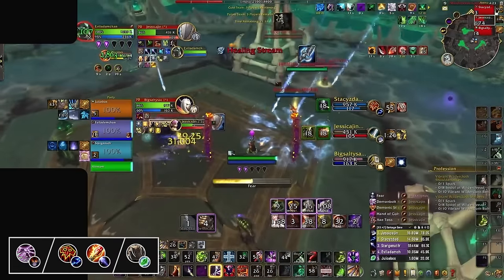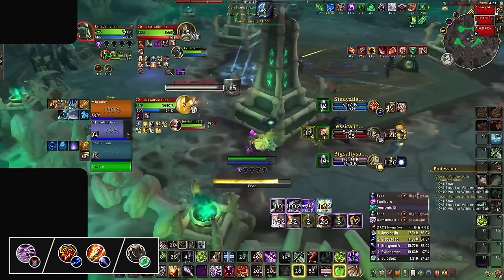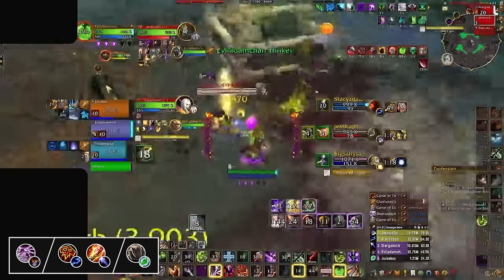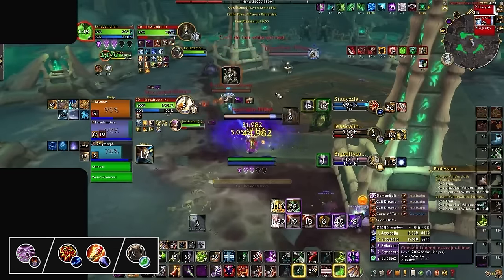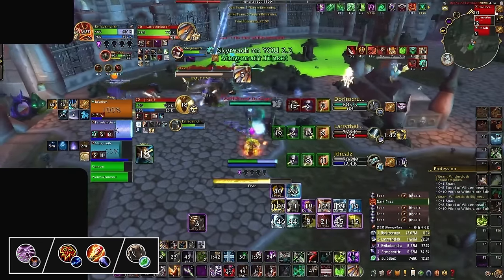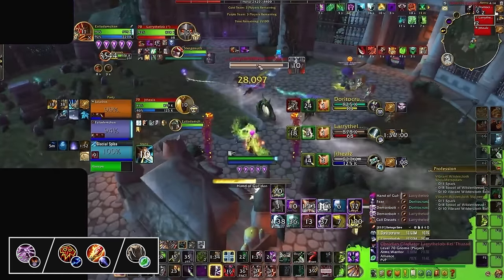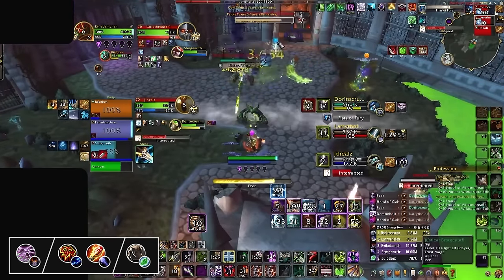Moving on, we have two more Caster Cleaves, both revolving around Demonology Warlocks — these being Elemental Shaman Druid and Frost Mage Druid. Due to the nature of Demonology's damage profile, both of these comps are played the same way, with Crowd Control taking a backseat to spamming damage, since every Polymorph and Hex is going to break the various Demo abilities and pets. These two compositions are all about attrition and winning on mana, scoring kills with the Mortal Strike from Felguard in the late game, but because of this it can't rise above A-tier as it can often have huge issues finishing targets, especially after the recent stamina changes.